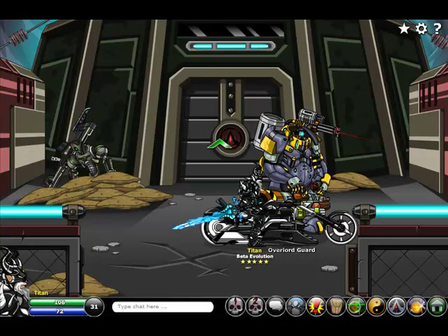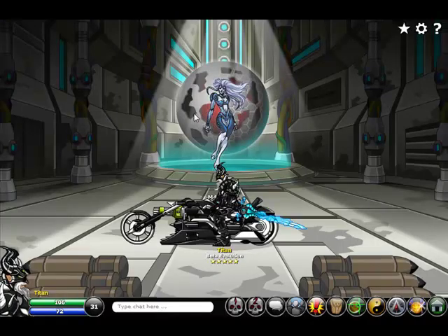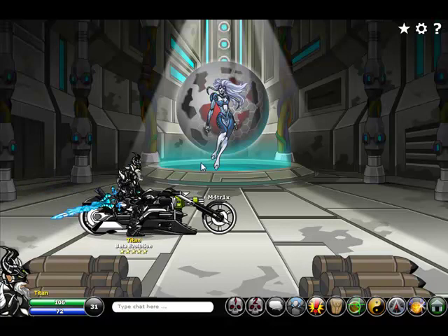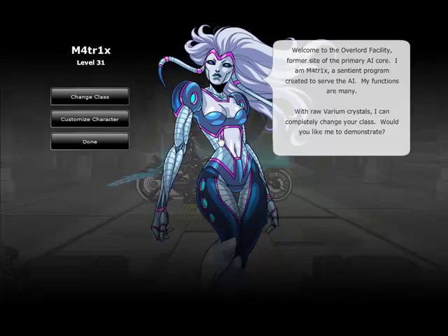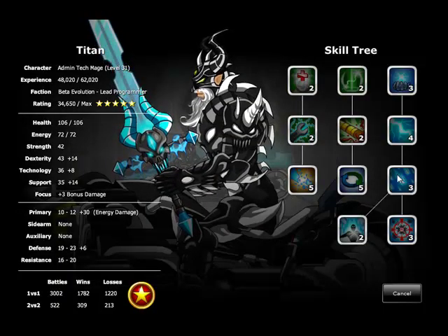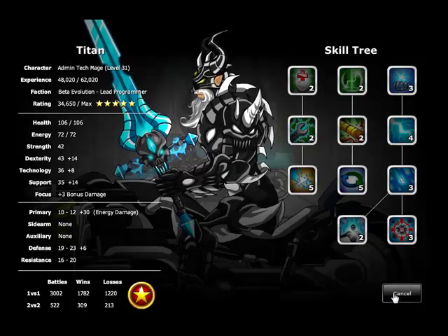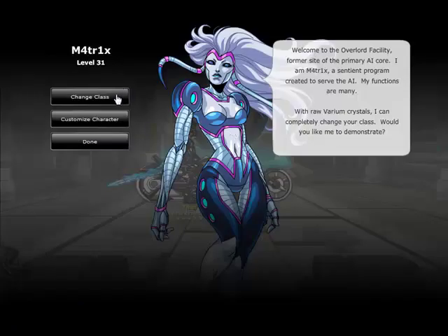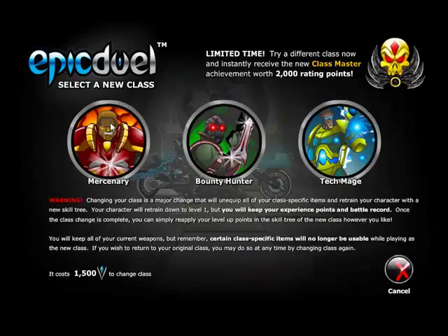If you do one more step further into the military base, you'll meet Matrix. She is a sentient being who is going to allow you to change class live in-game. There's a lot to a class change in Epic Duel — it was a pretty complicated system to build because every class has a unique skill tree, and you have unique weapons that apply only to your class. Right now I have Tech Mage skills, and there's no way for me to learn Bounty Hunter or Mercenary skills. So if you change class, all of that has to change — your class-specific weapons, your armors, etc. We've built a system that if you visit Matrix and click Class Change, this is a completely new, highly anticipated interface that's going to let you change class in-game.